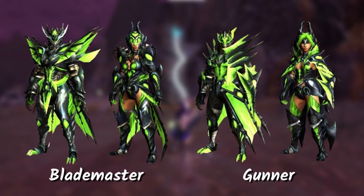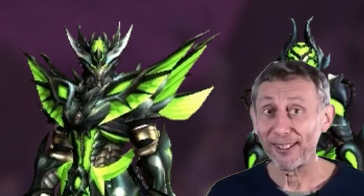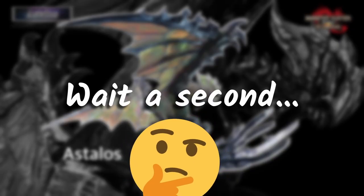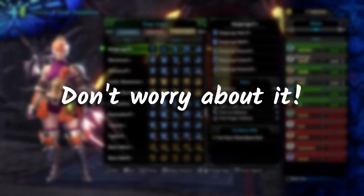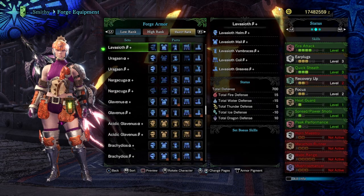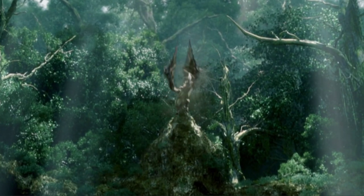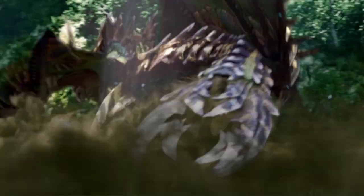Here's what the G-Rank slash Master Rank armor looks like back in Generations Ultimate. The male armor looks sick. For the skills, we have Chain Crit, Stamina Recovery, and Stun Resistance. We only have like a few skills right now, but don't worry about it. Just like in Monster Hunter World Iceborne in Master Rank, I'm sure they'll add more skills. For now, this is what Astalos had back then in the old generation.